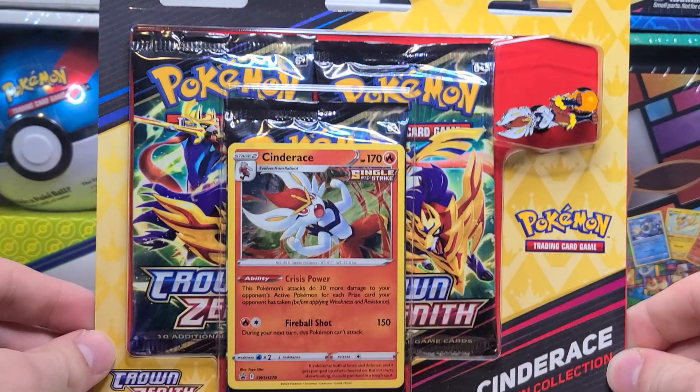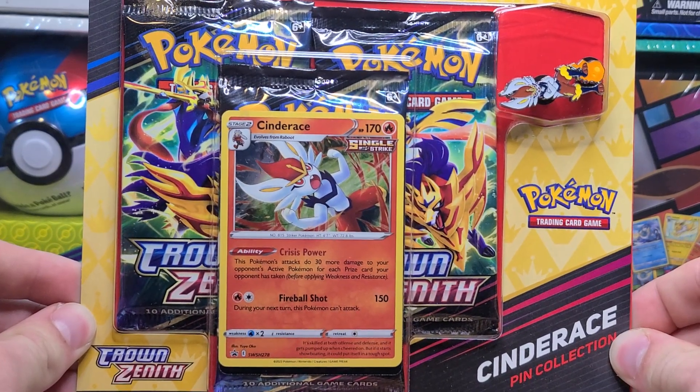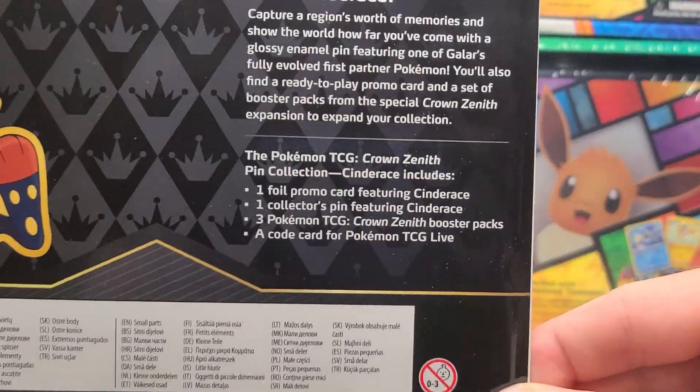Hello again, everyone. We got our second pin collection here for Crown Zenith, the Cinderace Wand. We got our pin, promo, code, and three booster packs of Crown Zenith, of course.